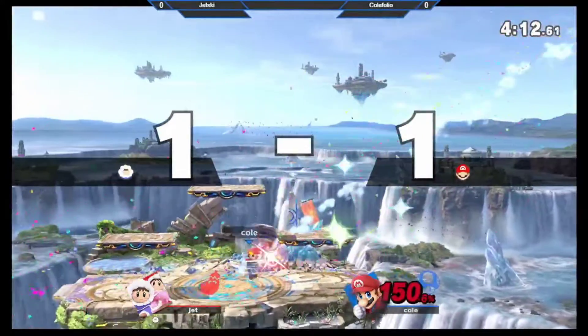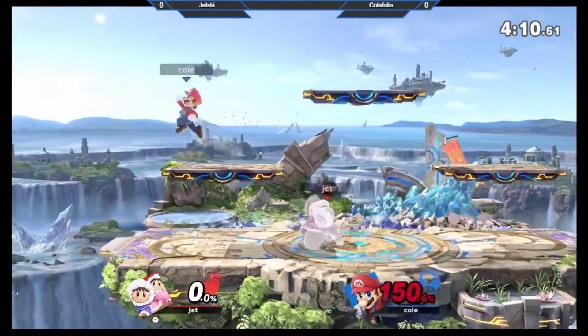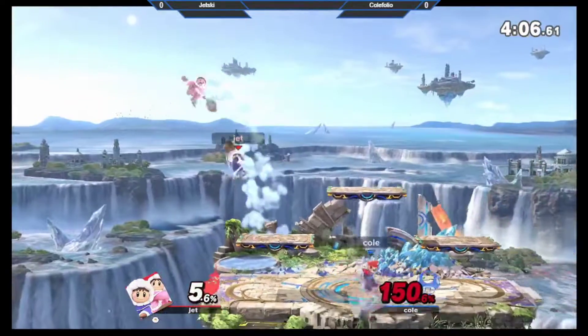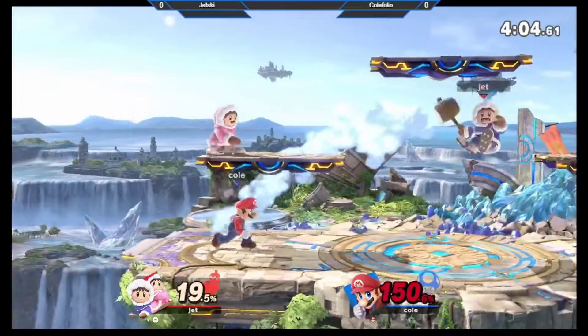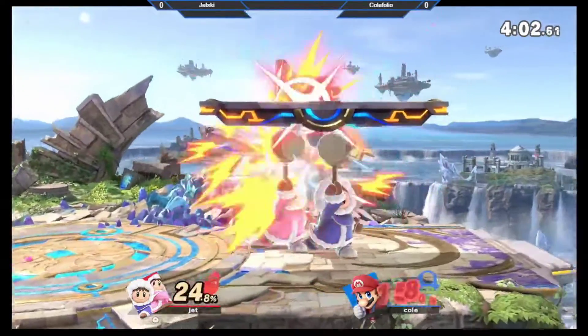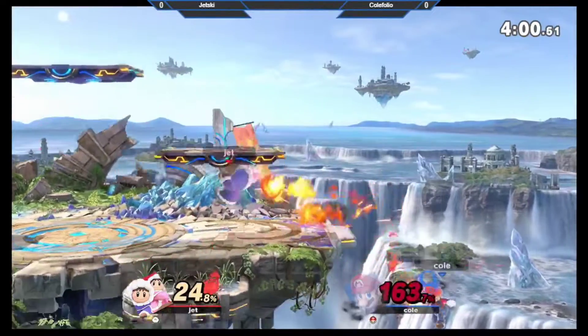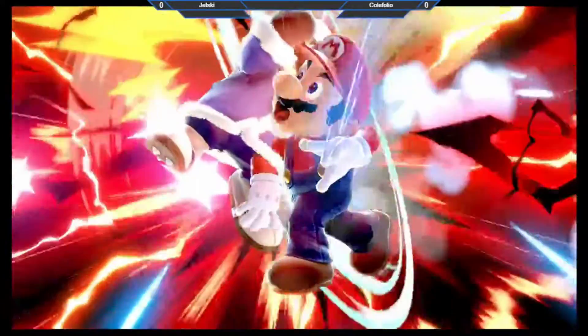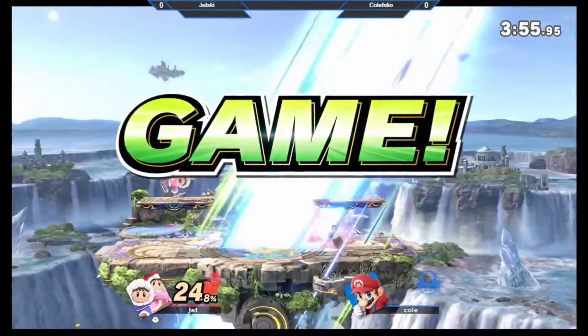Great DI, great DI though — the DI straight out saving him to the corner. He takes it to last stock. This is better than I've done against Jet a few times. Oh, he finally does the back throw! Does he know that it hits the climbers though? He did it solo and didn't see that it hit them. Yeah, that would have been a free back throw.